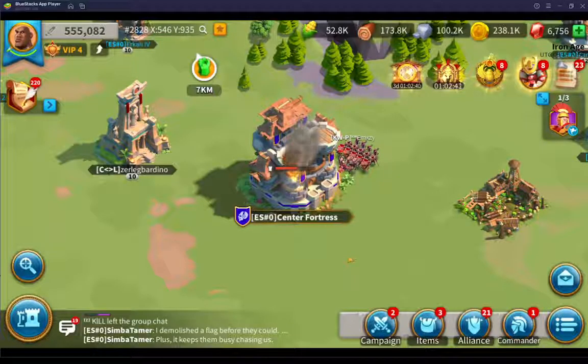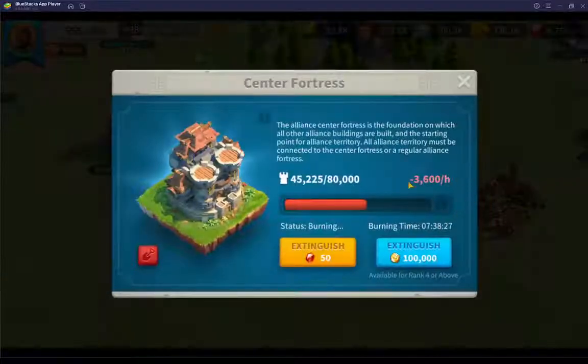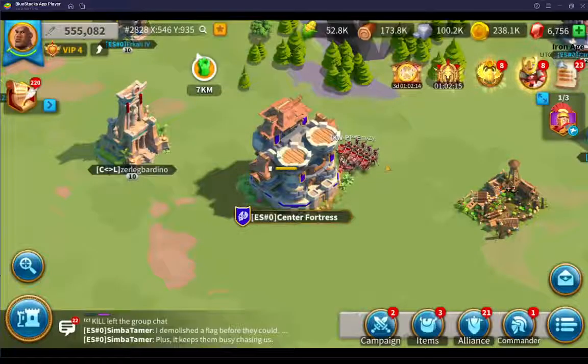The Alliance Central Fortress is still burning, and it's been at least 11 hours — probably closer to 12. It's about halfway done. The burning rate is about 3,600 per hour, and since 80,000 was its strength, it'll take a long time. You can extinguish it every half hour; I've been extinguishing it with Alliance credits of 100,000, just to keep them on their toes and keep them present.